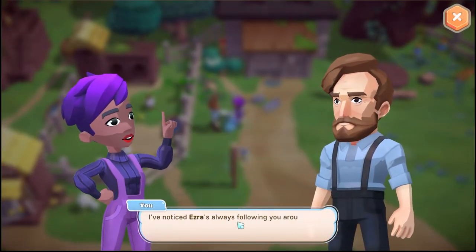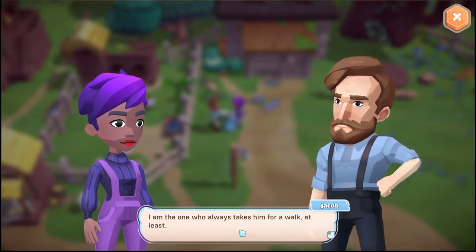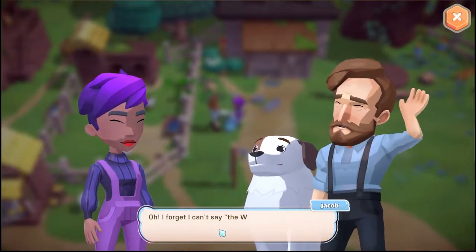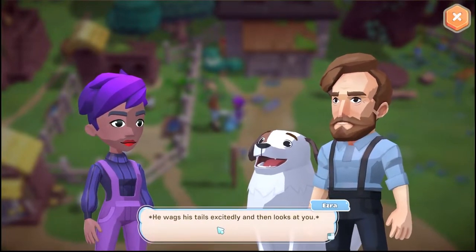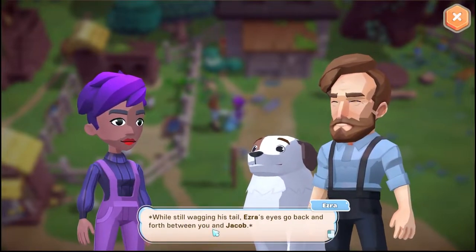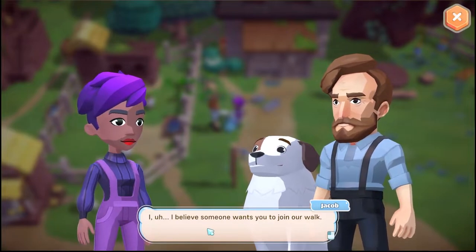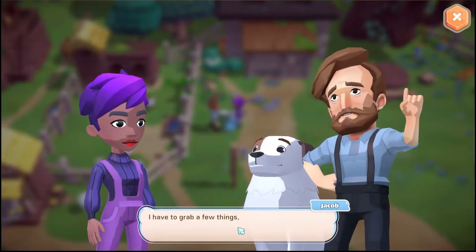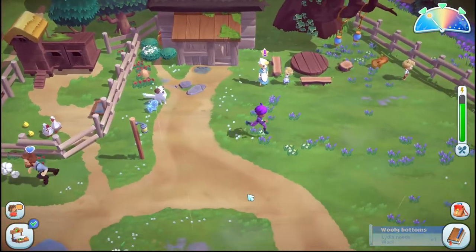A man's best friend — about Ezra: 'I've noticed Ezra's always following you around everywhere. Are you the only one who takes care of him?' 'I suppose you can say that. I am the one who always takes him for a walk at least.' His ears perk up and he looks at Jacob expectantly — oh, I forgot I can't say the W word out loud. 'You want to go for a walk, boy?' He wags his tail excitedly. Ezra's eyes go back and forth between you and Jacob — it seems he's asking Jacob for something. 'I believe someone wants you to join our walk.' 'Of course, I would love to. I'll grab a few things and meet you in the woods.' Well, that was nice!